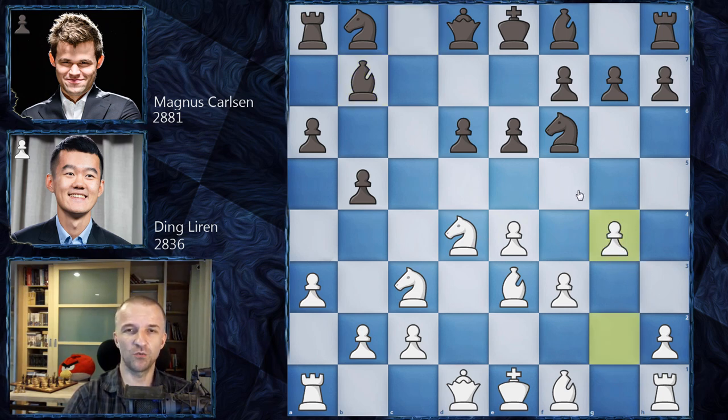White plays g4, starting the kingside attack and asking Magnus what he'll do — castling kingside looks dangerous. Magnus plays h6, preventing g5 and kicking the knight, which is important for supporting d5 in the future. Both pawns can become weaknesses already. After h4 g5 it can be quite dangerous for Black. If White castles queenside, Black always has ideas of sacrificing on a3 for a strong attack. Both sides must be very careful — this opening is very sharp.